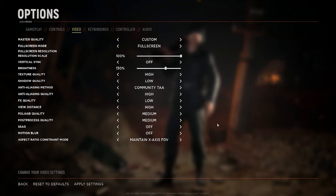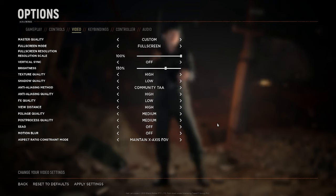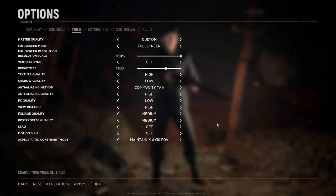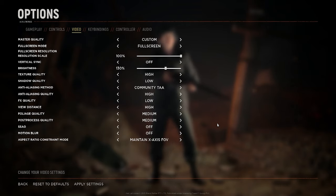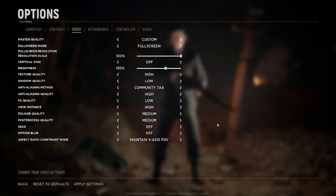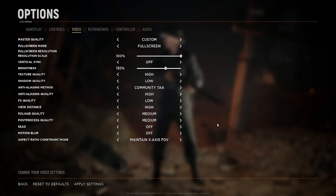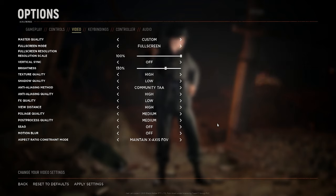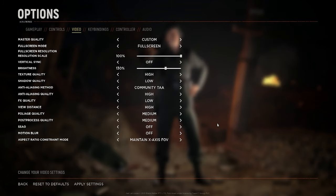For texture quality, I always run with high, but you can set this to low to gain a bit more FPS and to spot enemies in bushes a bit easier — though this isn't a massive game-changer. Shadow quality, you will want to set to low, since shadows will eat up your FPS, and setting this to low makes spotting enemies hiding around buildings much easier.